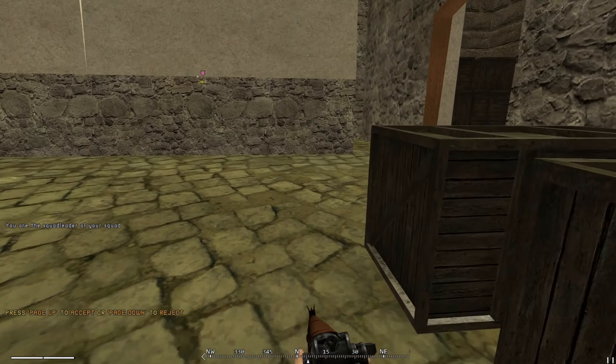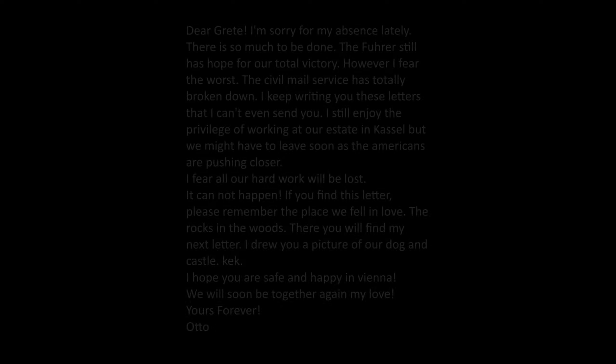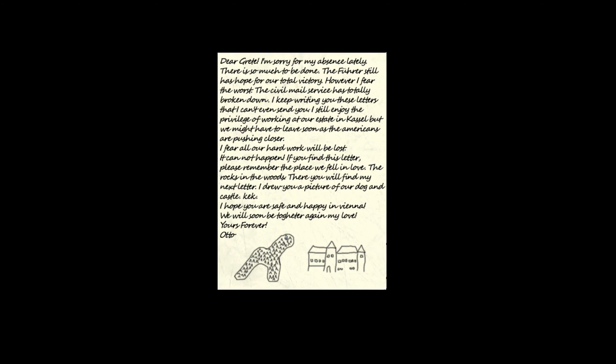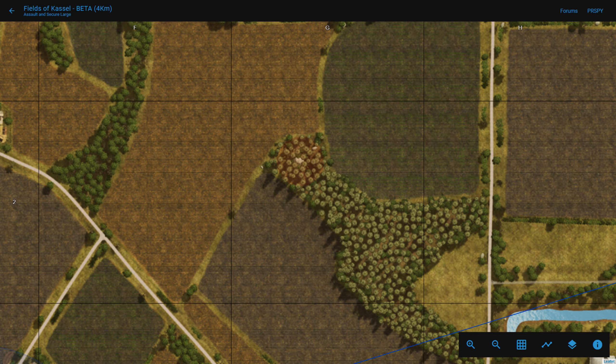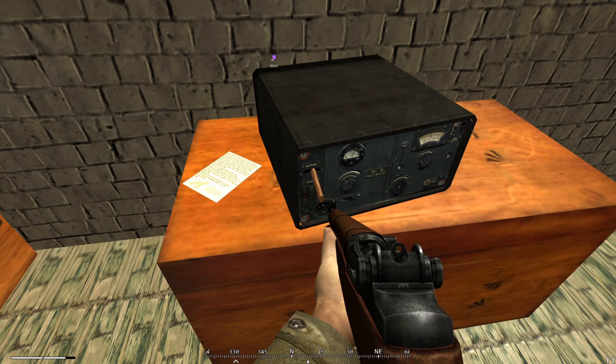When you spawn on north castle, you want to immediately go through this doorway, walk up the stairs and go to this room. In it you will see this letter — the whole easter egg is a series of letters sent by Otto to his wife Greta. You can pause the video and read if you want to follow the story yourself. It might be a little bit cheesy or stereotypical, but the more we go on, the more absurd it will get. The specific clue we're looking for is the rocks in the woods. In the original drawing, we can see this dog allegedly, but if we look at it a bit more, it kind of looks like a patch of forest with trees and some rocks on it, and if we look around the map, we will find a forest with a similar shape. Before we leave, we need to press E on the radio, so the knob goes from the right side to the left.